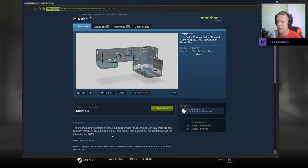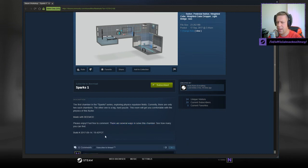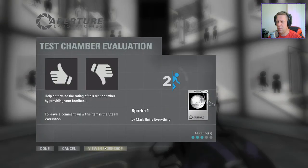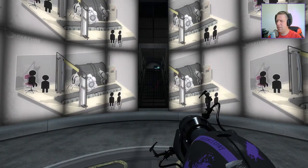First chamber in the Spark series, exploring physics repulsion fields. Currently there are only two such crit chambers, the other one is a big hard puzzle. This room will get you comfortable with the physics of the fizzler. Made with B-Mod, please enjoy. Feel free to comment — there are several ways to solve the chamber. It was built in 2017 on the 14th of April.